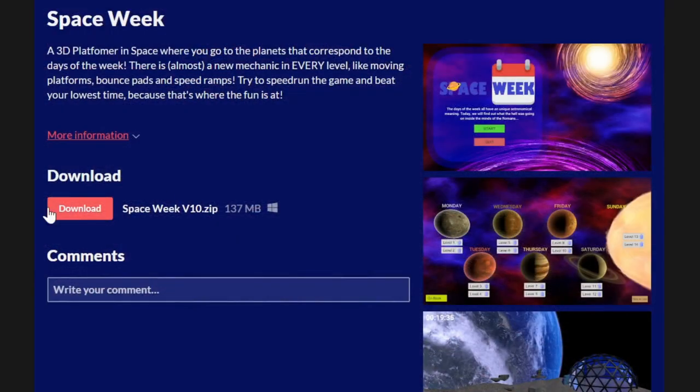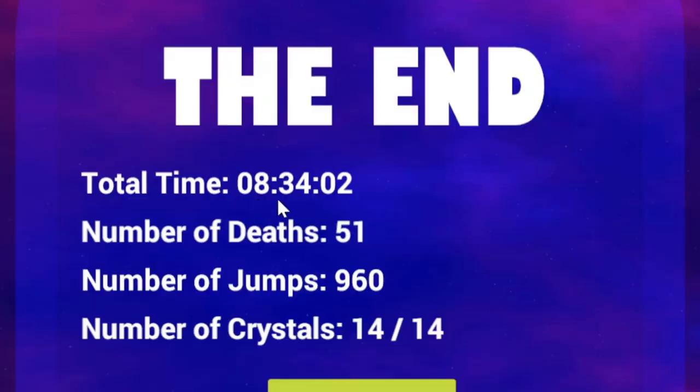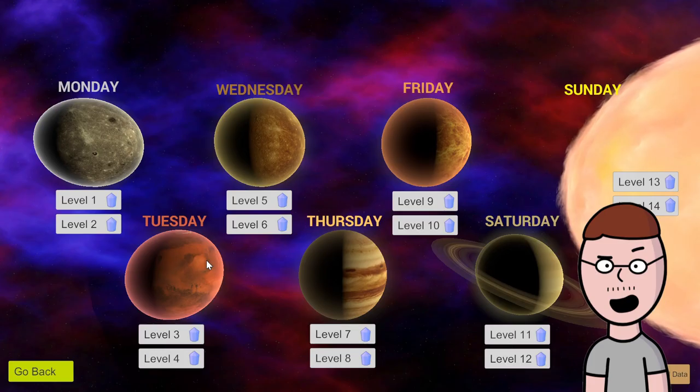So yeah, go play it right now — the game is completely free, which seems like a great price, just saying — and try to beat my best time, which is currently this one for the entire game. And as you can see in this list of planets that I added, unfortunately I wasn't able to find Uranus. I'm so sorry, please subscribe!